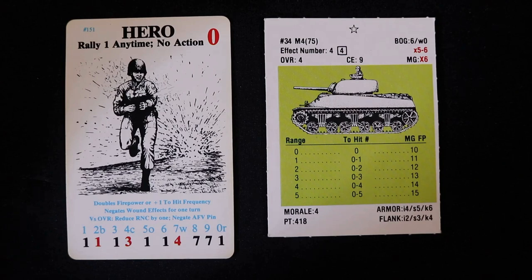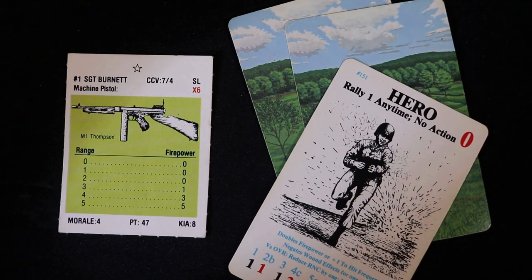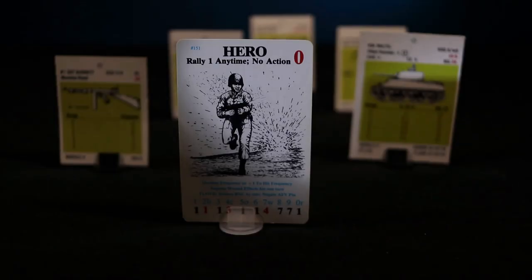Finally, if you rally a pinned squad leader with a hero card played off the top of the deck, you can then draw not one but two new cards for your side. The hero card is the most versatile and yet the most difficult card to keep, especially for nationalities that have small hand sizes.